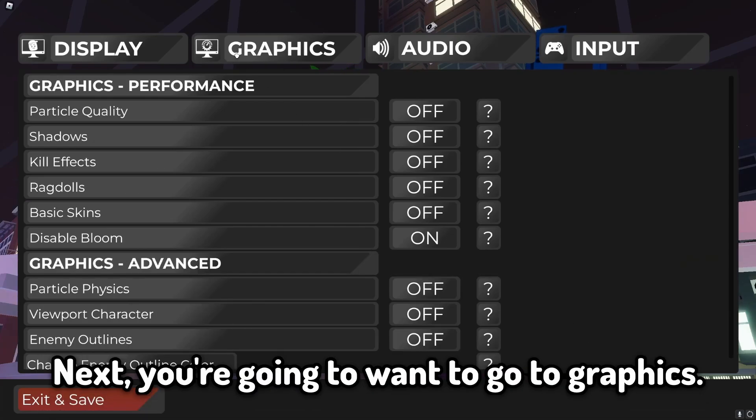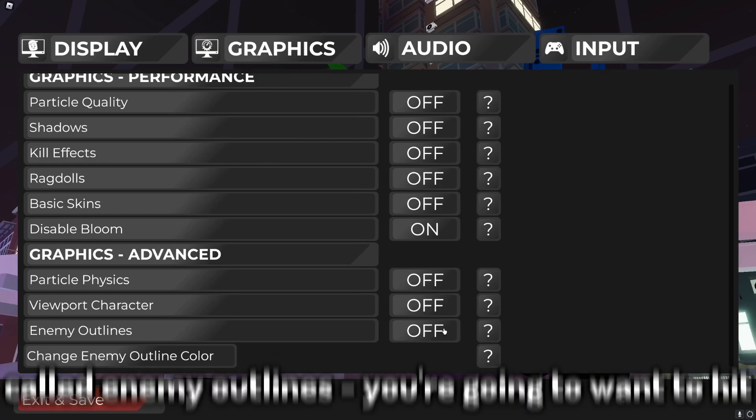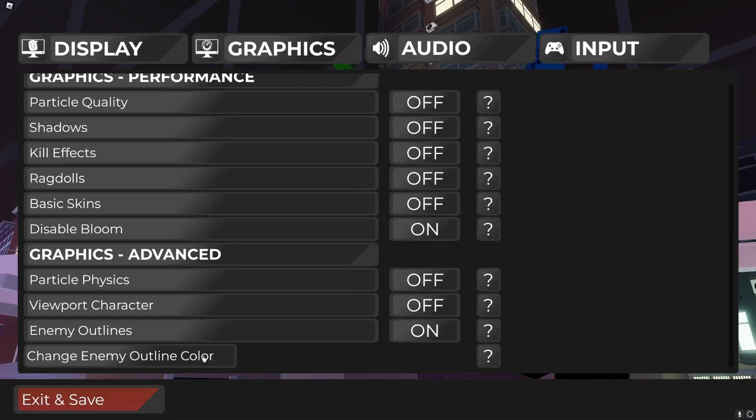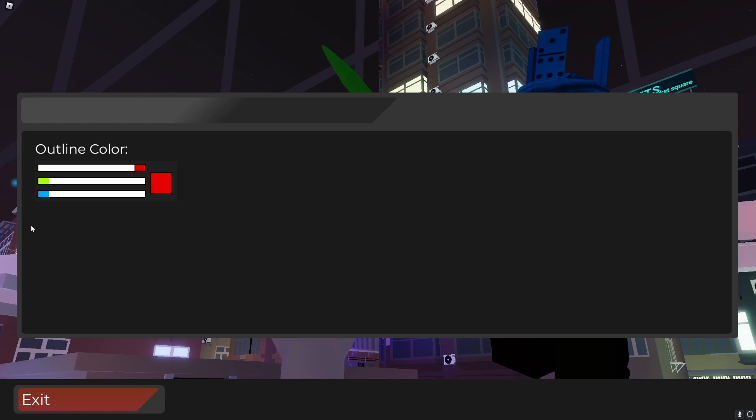Next, you're going to want to go to graphics and scroll down. There's a button called enemy outlines — you're going to want to hit this on. You can also customize your enemy outline color here, so you can change it to red, yellow, or whatever you want.